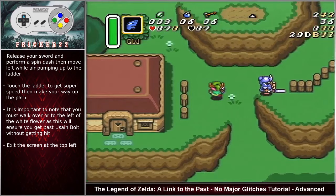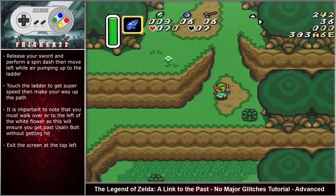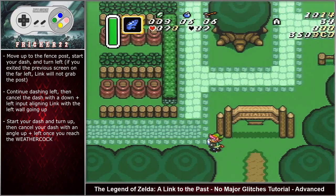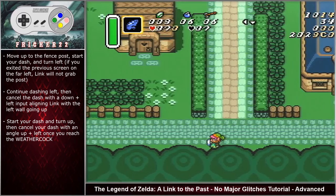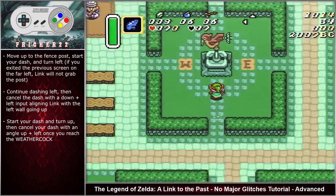Hold angle up left past the flower and the next mountain slope on your right. After the slope, briefly hold up then transition to angle up right and hold it past the guard until you have cleared the last mountain slope on your left. Move up past the ledge then hold angle up left to transition to the next screen. Move up to the fence post. Start your dash and turn left. If you exited the previous screen on the far left, Link will not grab this post. Continue dashing left then cancel the dash with either an up input or a down left input, ensuring that you maximize your dash, aligning Link with the left wall that is going up. Cancel your dash with an angle up left input once you reach the bird statue.